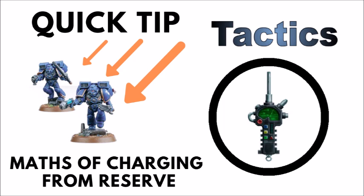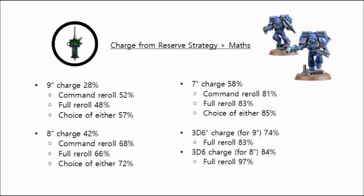So let's look at the numbers first. Here we have the likelihood of making charges from reserve for a bunch of common situations that will cover the vast majority of common scenarios in 40k. On the top left we have our standard 9-inch charge — say you have a unit of Space Marine Terminators that deep strike down, they have no special rules or other upgrades that will help them on the charge — they have a 28% chance of making that 9-inch charge.